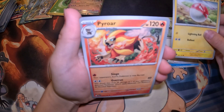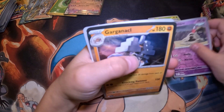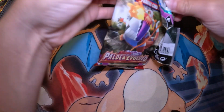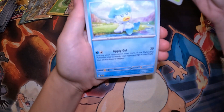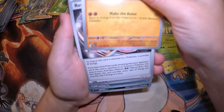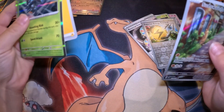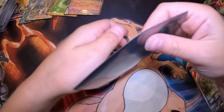I recently got a Base Set pack — we're going to get it weighed and sent to PSA, so when we hit a thousand subscribers hopefully we can open that. With boxes, I've noticed it's either the left or the right side that tends to have the good packs — at least I think so, it's not confirmed. I love how there's always that silver sheen, so if you see silver on it, you might be getting a trainer gallery. And if it has texture, you can know you're going to get a hit.